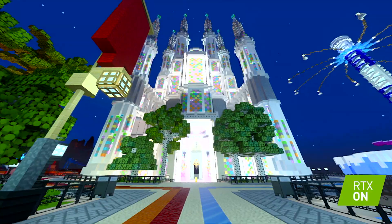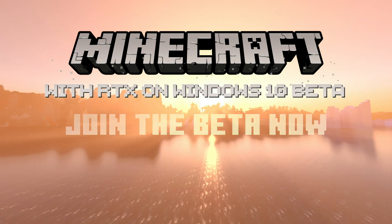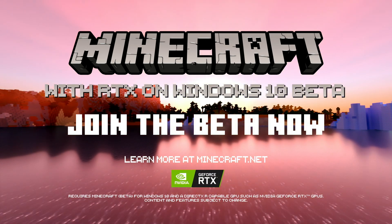Four spires stretch toward a night sky. A hallway is adorned with a golden chandelier. Minecraft with RTX on Windows 10 Beta. Join the beta now. Learn more at Minecraft.net.